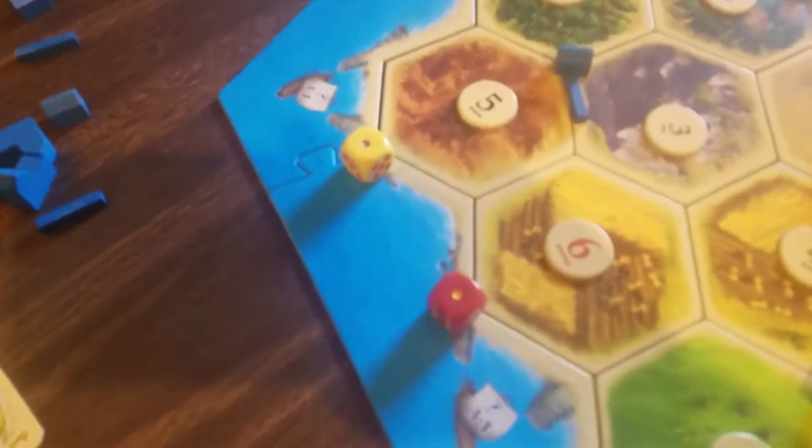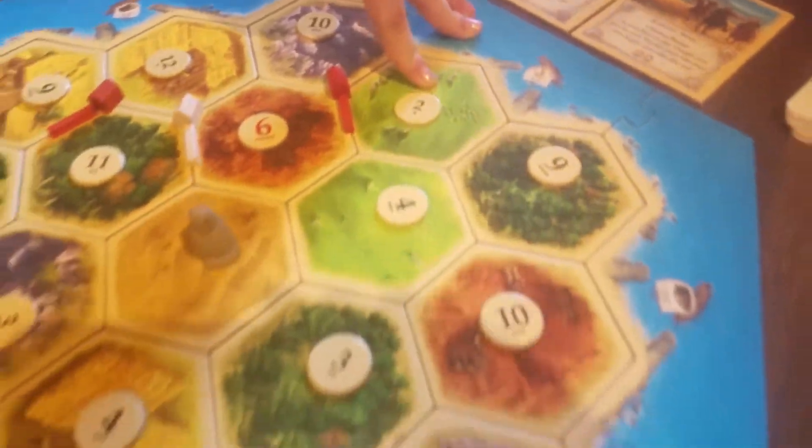The red player will go first. And he got a 2. The 2 is here, which means the red player gets wool.